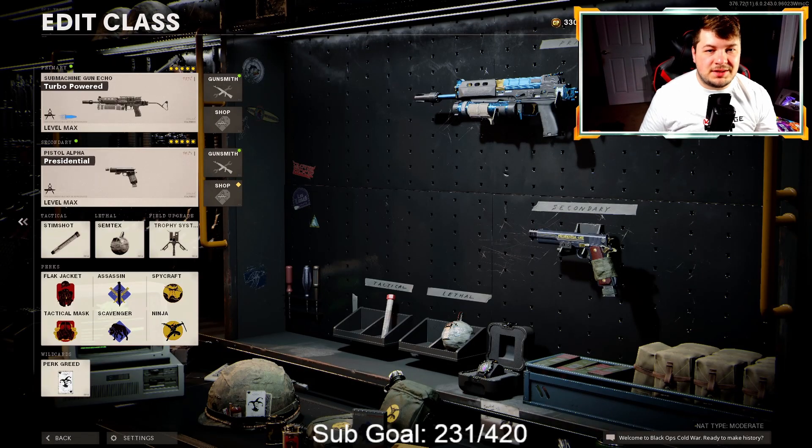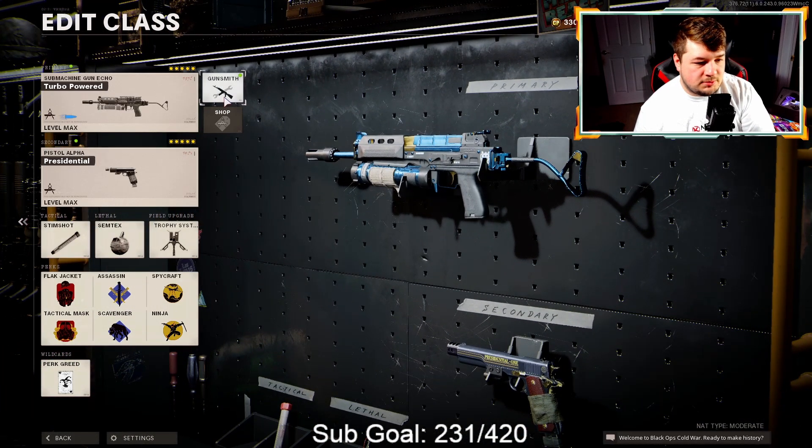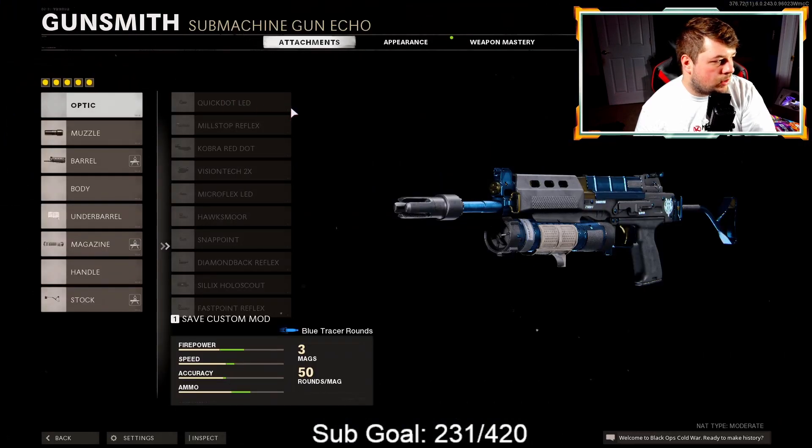Right here on the screen is the Bullfrog class setup I was just referring to. It may look different, and when I start getting into the attachments you might think there's no way this thing is good. But after giving it a try I can confirm it is very viable, and for certain play styles you'll definitely like it. So let's get into it — five attachments, and for the perks like always for my SMGs: Flak Jacket, Tactical Mask, Scavenger, Assassin, Spycraft, and Gung-Ho.